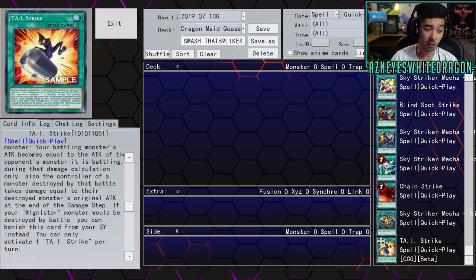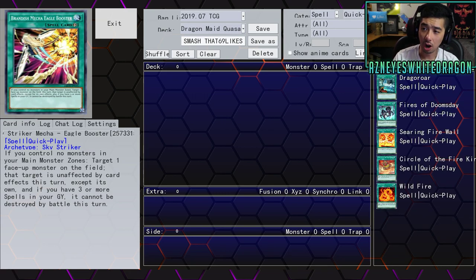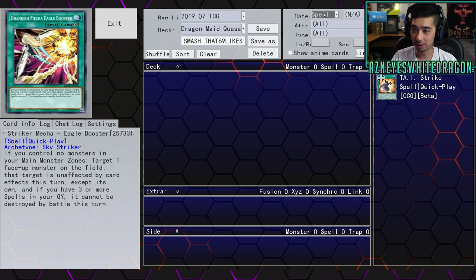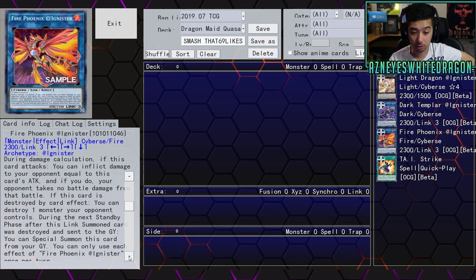Lastly, we have Fire Phoenix at Agnister — a Link 3 requiring 2 or more Cyberse monsters with 2300 attack. During damage calculation, if this card attacks, you can inflict damage to your opponent equal to this card's attack — 2300 — but if you do, your opponent takes no battle damage from that battle. If this card is destroyed by a card effect, you can destroy one monster your opponent controls. Then during the next standby phase after this Link card was destroyed and sent to the graveyard, you can special summon this card from your graveyard. You can only use each effect once per turn.